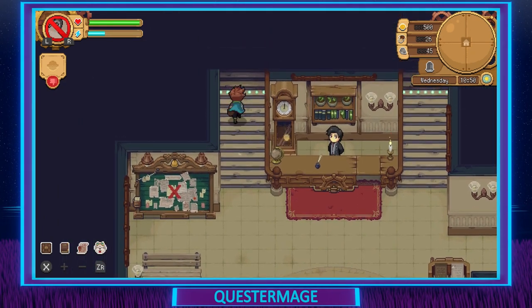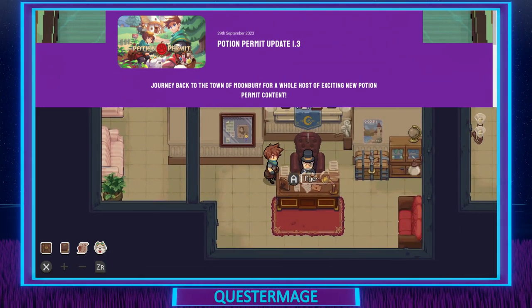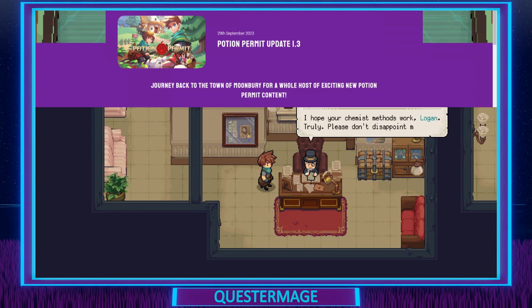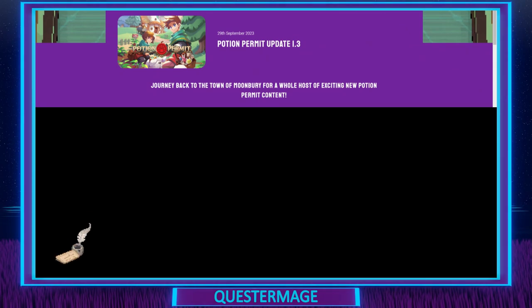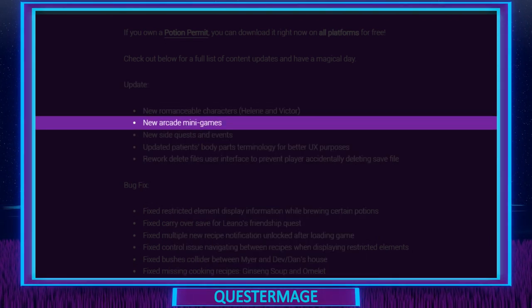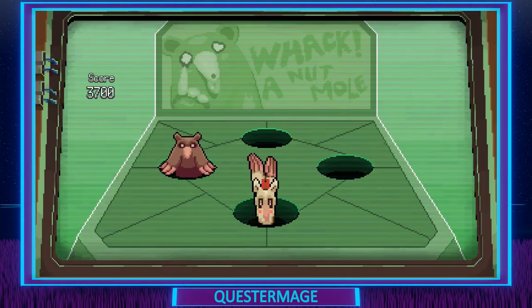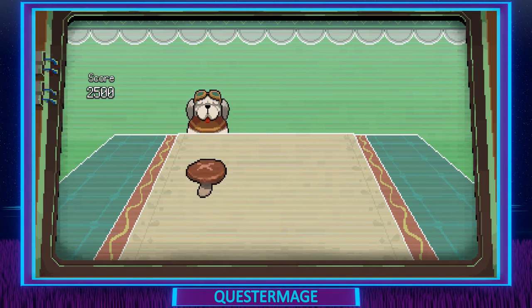And this brings us to the latest 1.3 update, which is quite substantial — I have counted over 50 fixes that they have added to the game. On top of that they have also updated the game with new things, so let's take a look at what they've added first. The first thing added was new romanceable characters: Helene and Victor. Next, new arcade minigames — this was a very good surprise. Not knowing this game had been updated, what a good surprise to go down to the arcade and see a new arcade game.